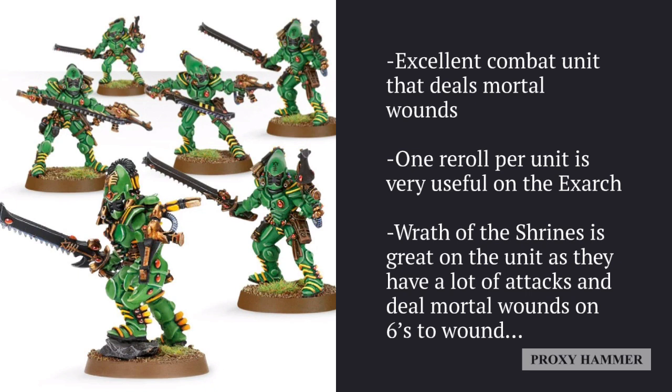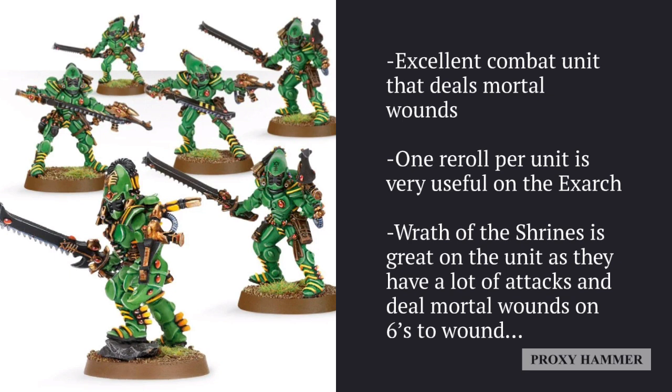However, that's not the only reason I picked this unit. The other reason is the Wrath of the Shrines stratagem, which is unique to the Biel-Tan craftworld. That stratagem is absolutely brutal on a unit like Striking Scorpions. Basically, the Wrath of the Shrines stratagem allows a unit of Aspect Warriors to get an additional hit for every six to hit that they roll.